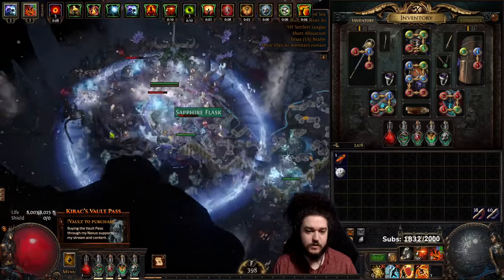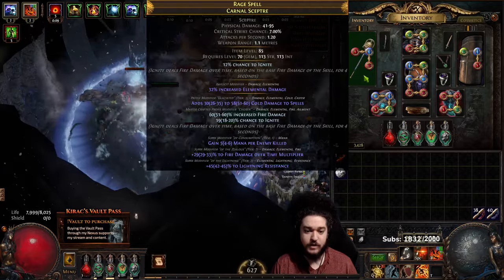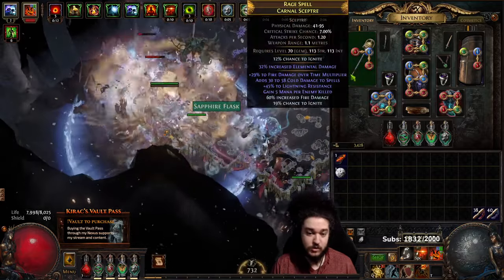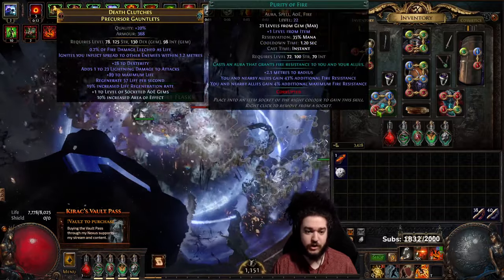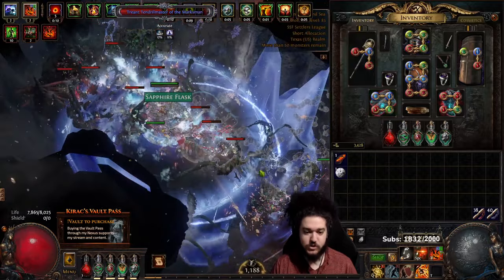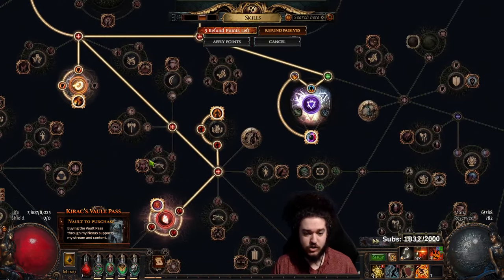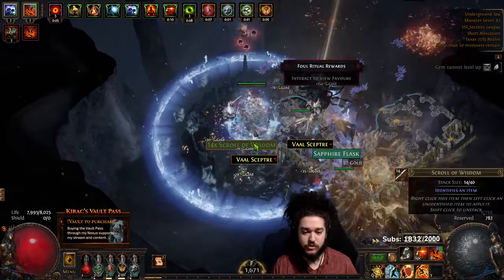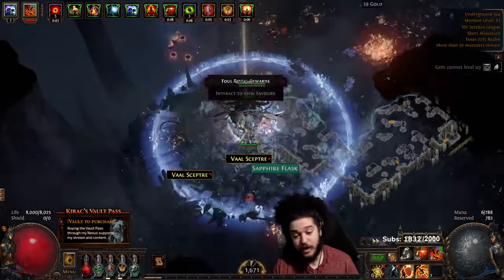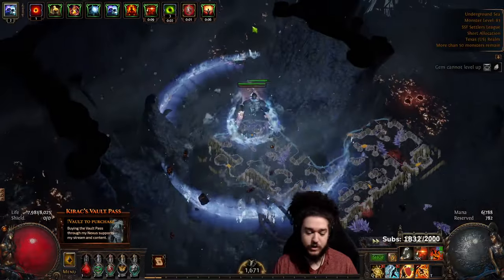My weapon is really bad - it essentially just has a big fire multi and then I crafted Increased, so I'm missing plus one gems. Plus one gems is really big because my Purity of Fire is only level 22. Once my Purity of Fire goes to 23, I have the option of dropping Soul of Steel here. I could potentially go into Scion, or go into that Cluster Jewel as well if I actually find it - hence why we're farming Delirium.